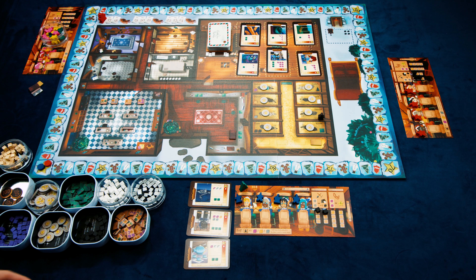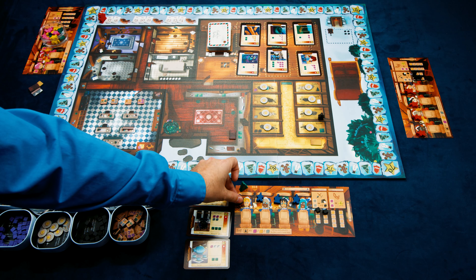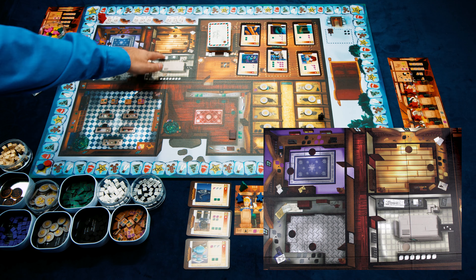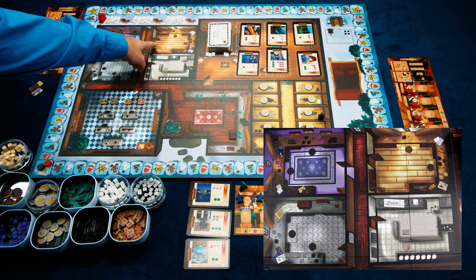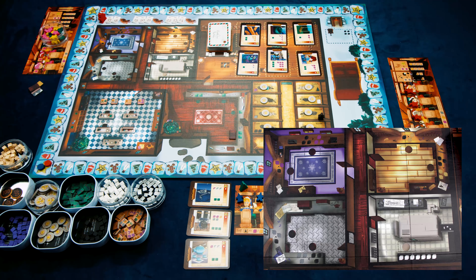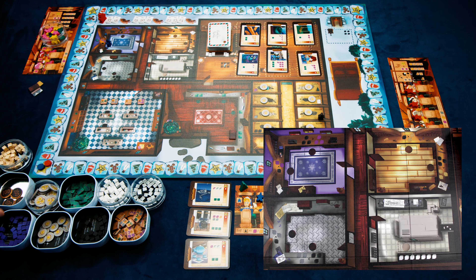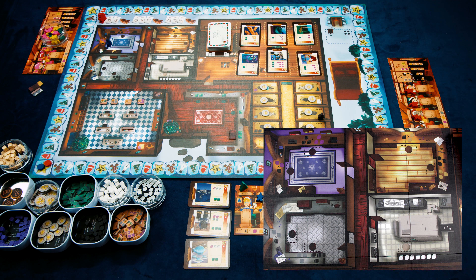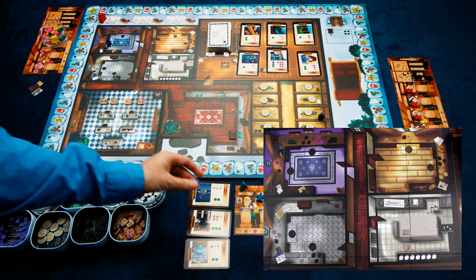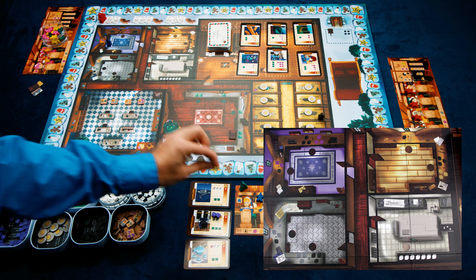Players go turn by turn placing one elf onto the board and taking the associated action. The workshops allow us to trade coal for fabric, metal, or wood, or use the plastics lab. For example, placing Blizzard at the fabric workshop lets us trade one coal for two fabric, or three coal for three fabric. Importantly, resources must be used immediately or lost — any fabric taken must be placed onto a toy card right away.